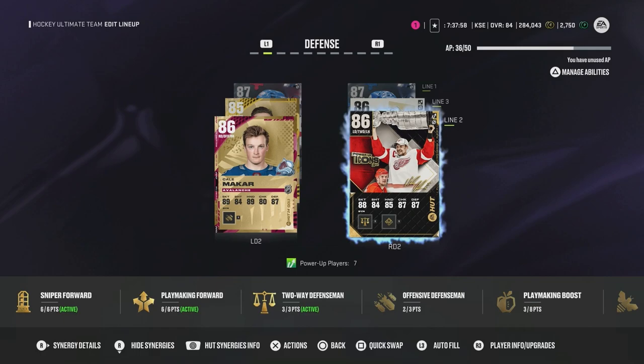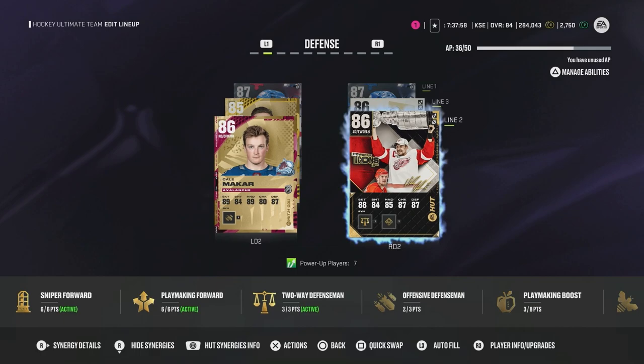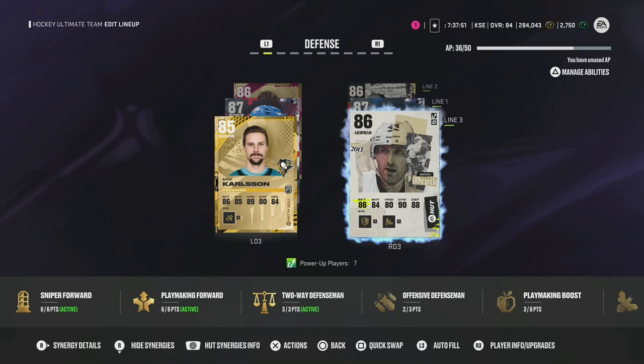Second pairing is going to be the Makar and Lidstrom pairing — a nice balance there. On the third pairing, a defensive monster and an offensive monster. I know Carlson's not that great defensively, and Orpik technically in real life was not good offensively, but his card is actually pretty decent. So it should be a perfect third pairing.